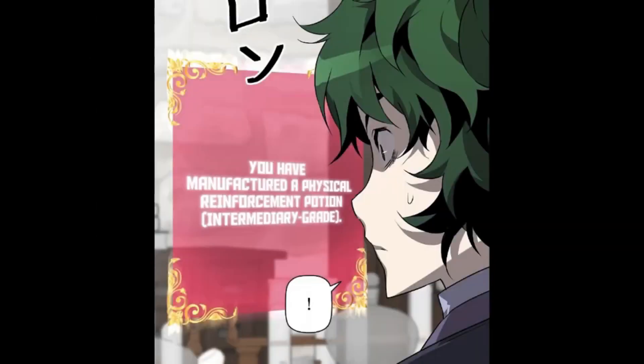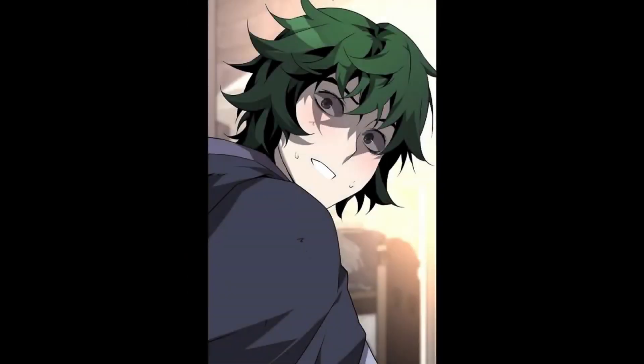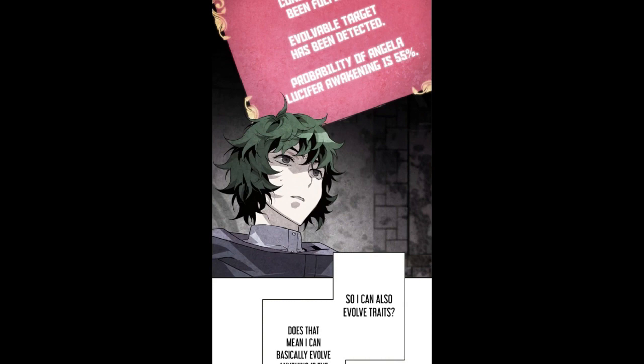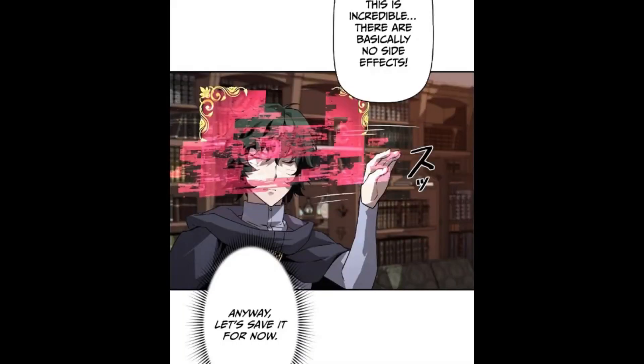Andreas is mixing stuff together. The system says: you have manufactured a physical reinforcement potion — intermediary grade. Andreas starts to laugh. She says: what happened — did you fail again? He says: it worked. Andreas says: I know it's really sudden, but the potion experiment report ends here. The system says: talent Potion Brewing — buff type ordinary — has been acquired. Conditions have been met. Andreas says: I got a new talent. The system says: Andreas Cromwell's talent Evolution probability of buff type ordinary grade Potion Brewing is 32%. He thinks: what the hell does this mean — so I can also evolve traits? Does that mean I can basically evolve anything if the conditions are fulfilled? 32% — the value is even lower than when I evolved the vampire. This is incredible — there are basically no side effects. Anyway, let's save it for now.